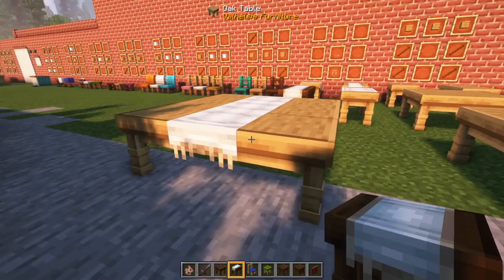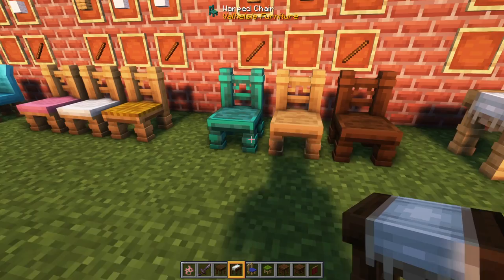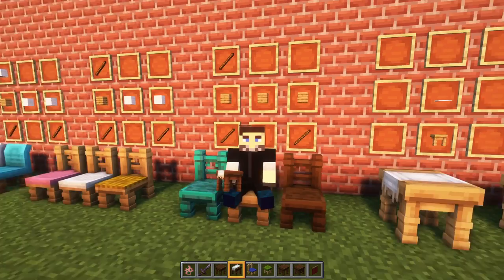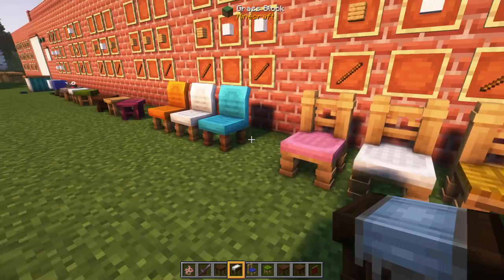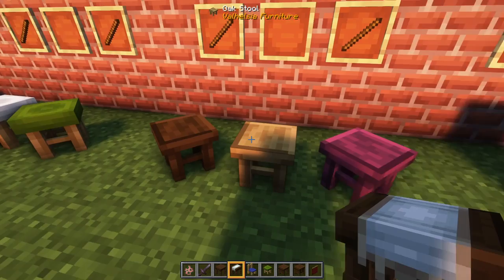Next up: chairs. There are also nine variations of vanilla woods for the chairs, crafted with two sticks and three planks. You can get any of these different chair variations, and you can sit in them — just right-click on it. As you'll see later, mobs will also sit in chairs like boats, which is very cool. Left-shift to get out. A variation on chairs are covered chairs, where you use wool in the recipe instead of two planks in the seat part — all 16 colors. You can also get a hay chair if you use hay bales in that recipe. There's also an upholstered chair, which has fabric up the back as well, so you put wool up the back as well as the front — all the different colors. And you can get stools in all the different woods, made from sticks and planks.